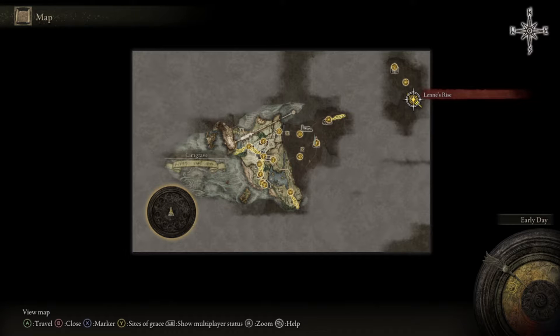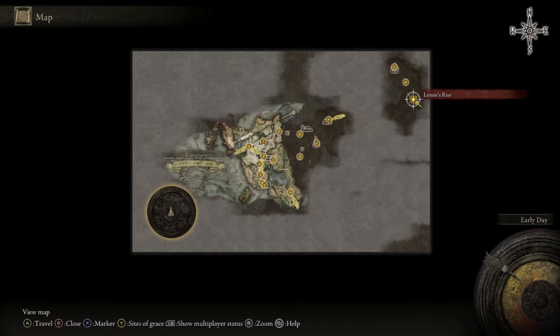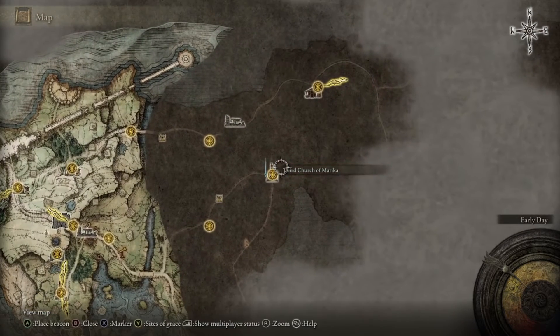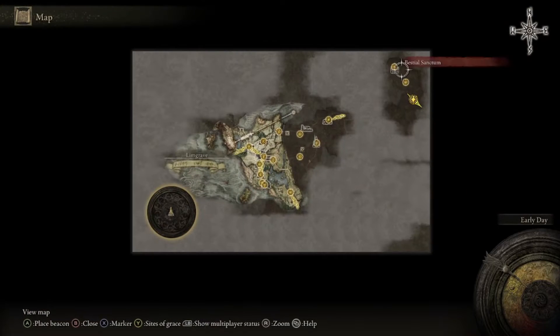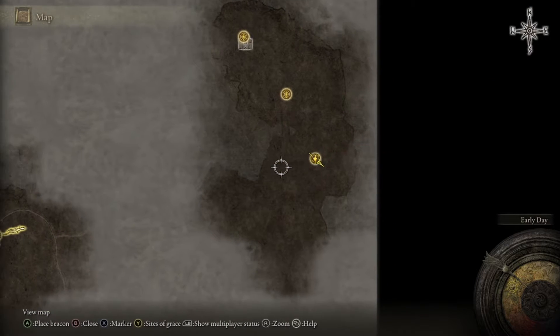Hey guys, welcome back to the Captain Crow Show. I wanted to show you guys a quick, easy to get to, low level farm spot. It's just up here. If you can make it up here, whether by horse or whether by going to the teleporter over here at the Third Church of Marika by the water, to get to the Beastial Sanctum and then go south. Lens Rise is where you want to be.